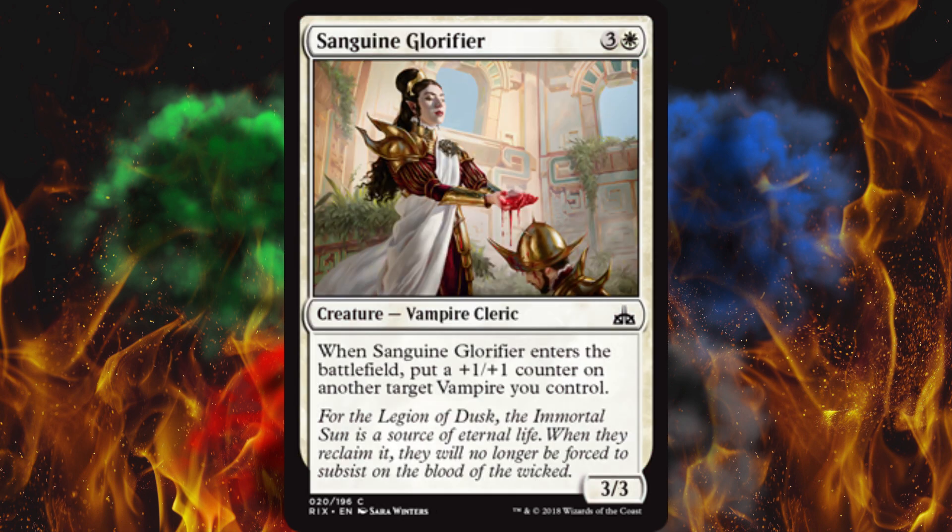Next up, Sanguine Glorifier — when it enters the battlefield, put a +1/+1 counter on another target vampire you control. It's a 3/3 for four. Hey, that sounds familiar — I think there was a merfolk that did something like this. I don't like it. It's not flying, not lifelink, it's just not good enough for four mana.